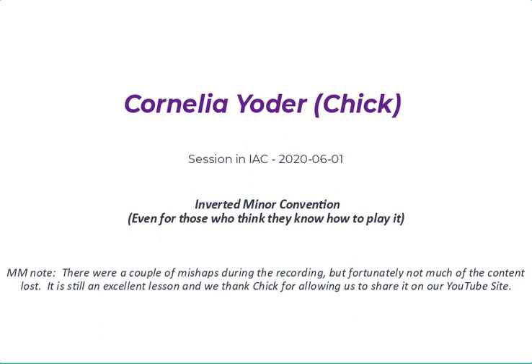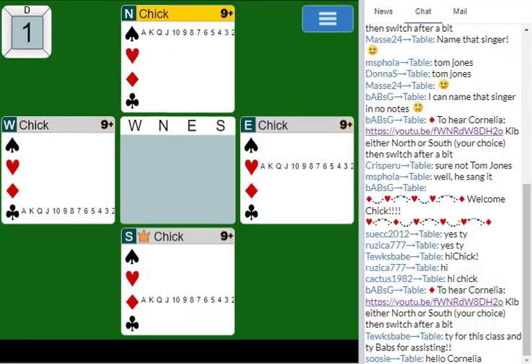For the first couple of hands, you can just watch all the hands and then later I'll ask you to kibitz either North or South. North and South are doing approximately the same thing in these auctions, so it isn't really a big deal which one you watch. East and West is irrelevant. The first thing I'm going to do is talk quickly about what inverted minors is.